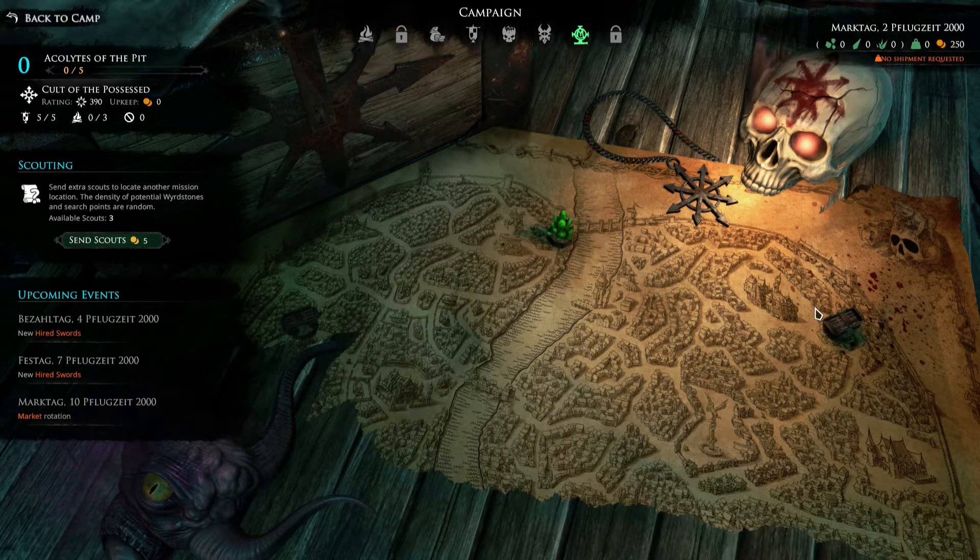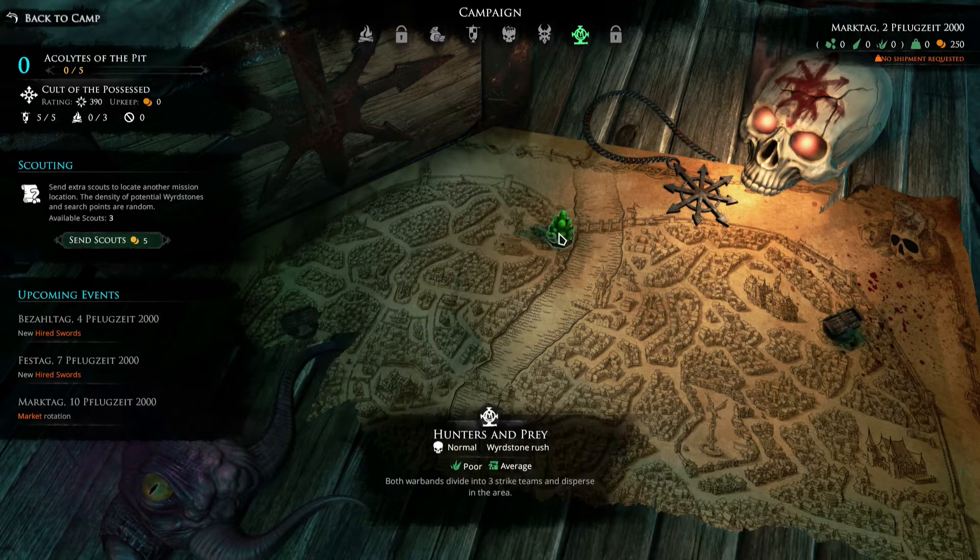You get three different missions, and I think I get one extra for being a veteran — yes I do. You can choose between either Hunters and Prey, which is a Wordstone Rush, Crushed Air, and Walken Fork.